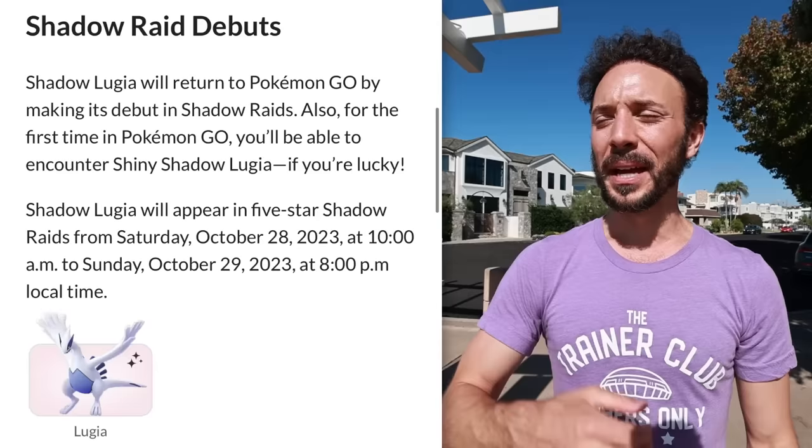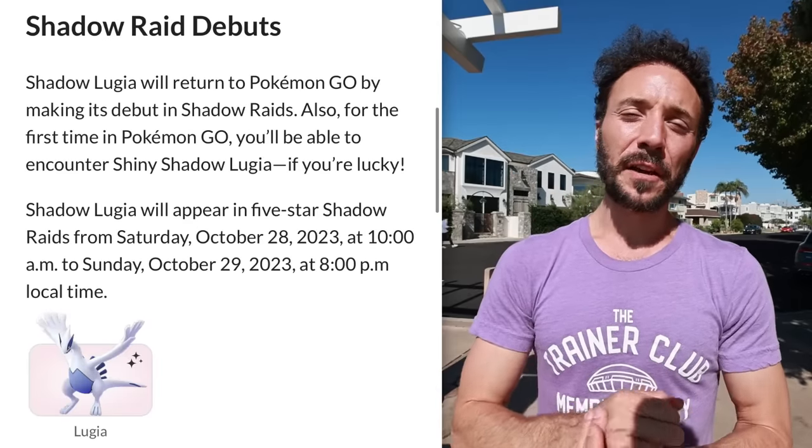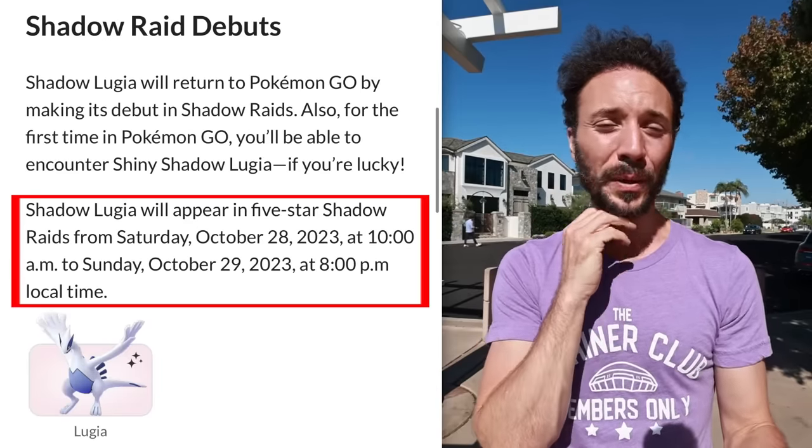Then we have Shadow Regigigas, and we also have Lugia in the Raids for two days from 10 a.m. I would check earlier in the day just to make sure based on your time zone — unless you're in New Zealand, in which case you're a bit out of luck. If you're in the U.S. or anywhere else in the world besides New Zealand, you'll be able to check when those raid battles start to help with your planning. There are great Shadow Pokemon being integrated, and we're going to have new shinies, which I will cover in a video very soon. That leads us into tip four.